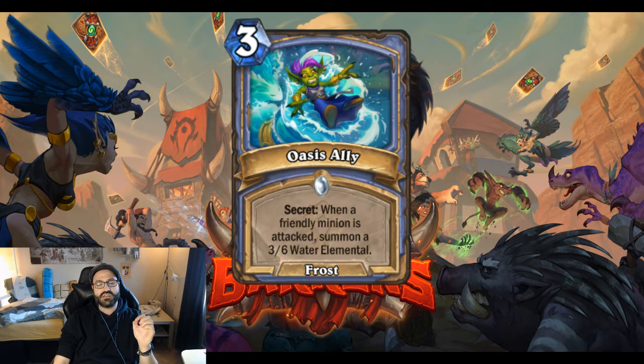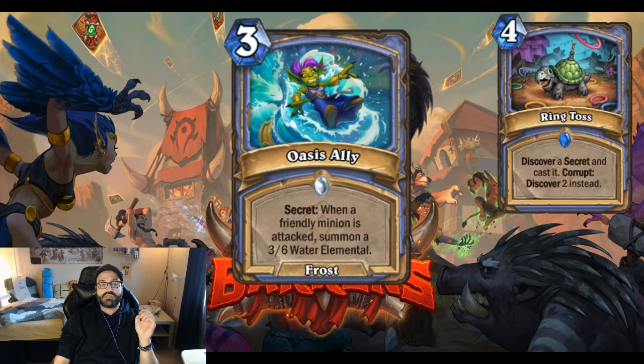So overall we have a secret pool that is not too bad. And if you run this in a pure secret mage, this is the strongest one I think. Also on a footnote, this makes Ring Toss way stronger. Since there are only six secrets in the pool, you are almost guaranteed to hit this off Ring Toss if it is corrupted. So that is something to keep in mind.